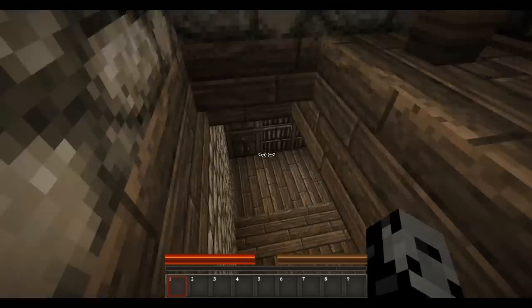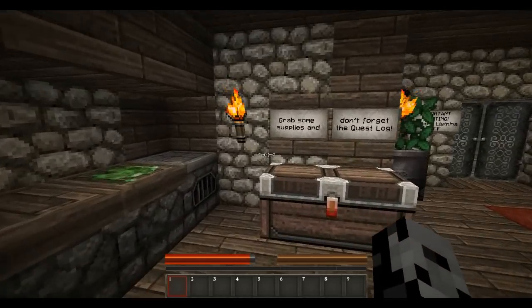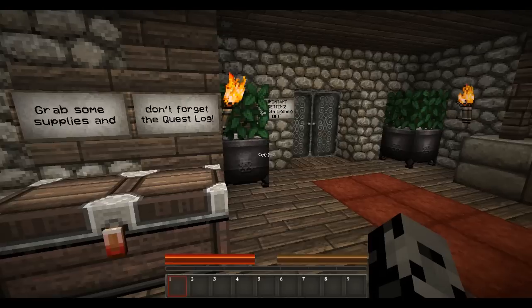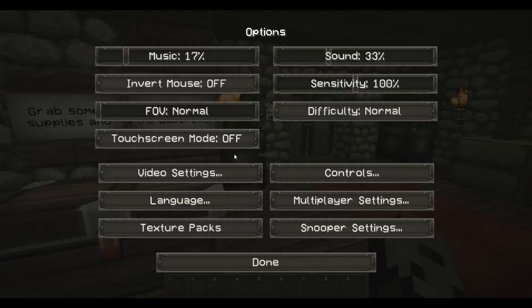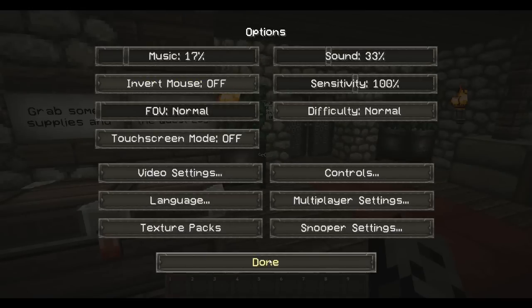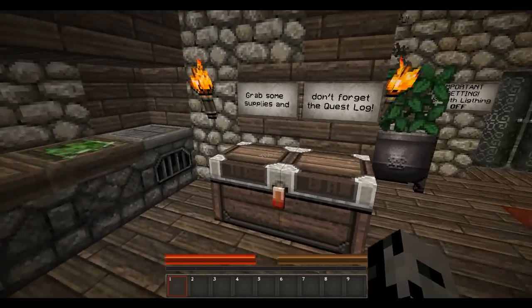Alright, let's go downstairs. Grab some supplies and don't forget the quest log. Important setting: smooth lighting off. Alright, did I do that? I honestly didn't even look to see if I did it. Smooth lighting - where exactly is that? Mine is maximum. It is now off. Alright, I thought I had the settings right, but there we go.